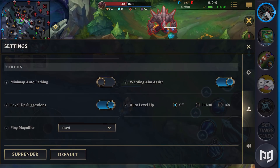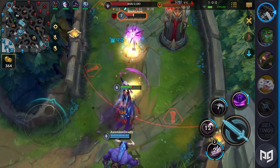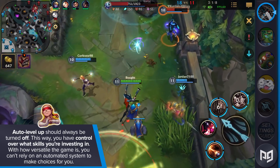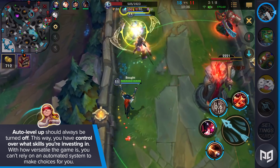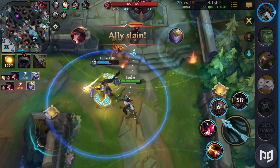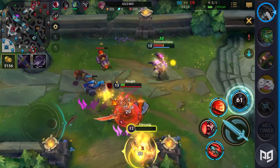Level Up Suggestions is a great setting, giving you the standard leveling order for your abilities. If you're unfamiliar with a champion, Wild Rift will tell you exactly what to level up. You can always level up whatever you want, so this option isn't hurting your gameplay at all. Once you're an expert, feel free to turn the suggestions off. On the other hand, Auto Level Up should always be turned off. This way, you have control over what skills you're investing in. With how versatile the game is, you can't rely on the automated system. For example, Janna mains decide on leveling their second or third ability based on how the game is going — sometimes you need big shields, and sometimes the game wants you to deal damage. The order of abilities will change based on your playstyle, so try maxing different things first. If you have Auto Level Up on, you won't be able to make any of these important choices.